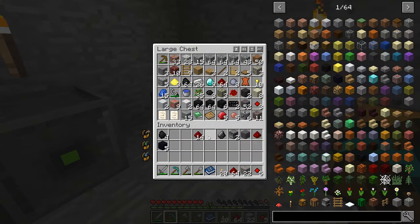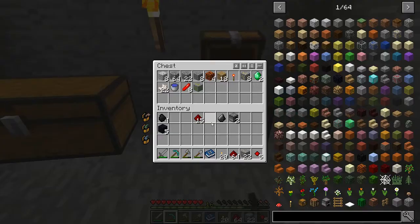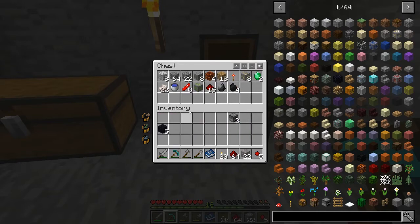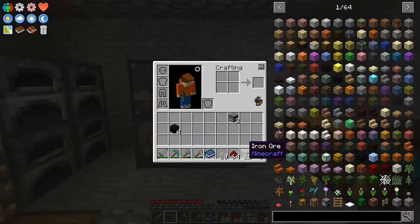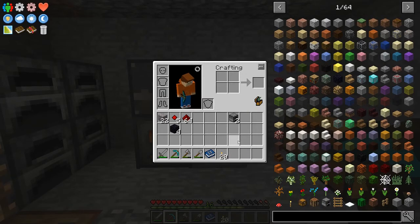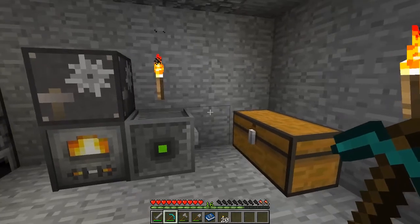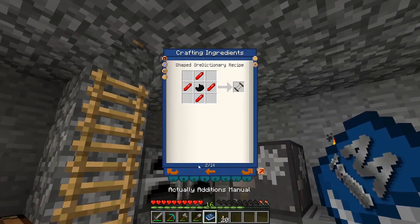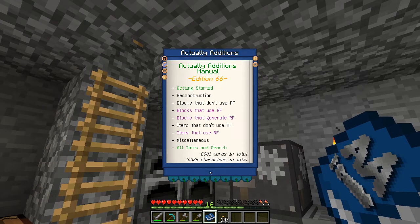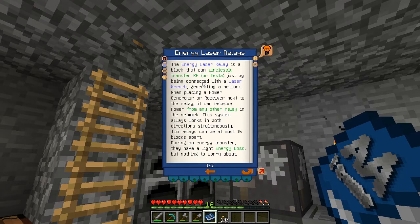Okay, a little while later, and we should have everything we need now. Let's put this stuff away. Should have everything we need now to work towards making this thing. It's annoying not being able to press the R key to sort your inventory, having to press middle click - I don't know why they changed that. So what are we making? We were making, or at least working on, the relay. Energy laser relays. That's what it was.